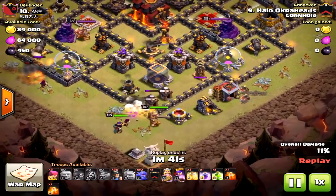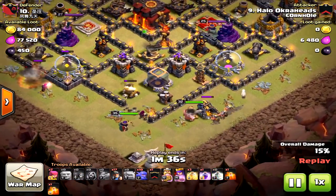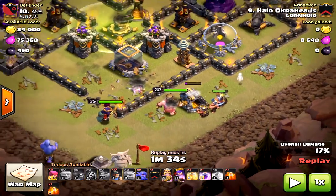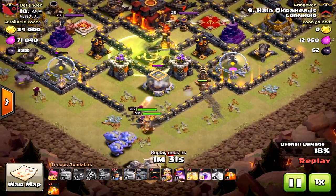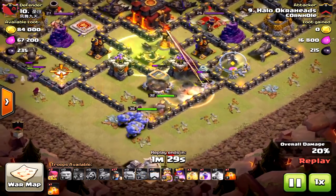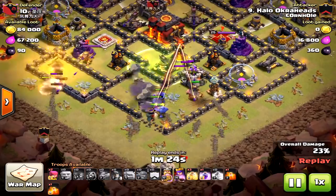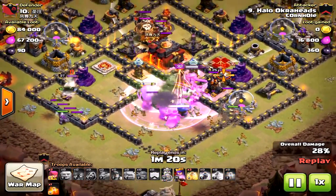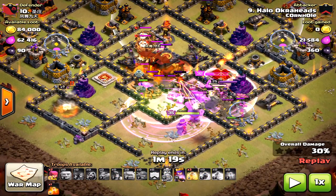A couple miners to clear the path, and here comes the king with the wall breakers. The bowlers will follow suit. I did drop a few more miners than I wanted to at the beginning, but it's okay — things are going well. The king will come back towards the core and everything will go into the middle just how I wanted. The golem did take a lot of damage, but it created that funnel. Look how quickly I put the miners right behind the bowlers, so they're almost together entering the base at the same time. This is very critical.